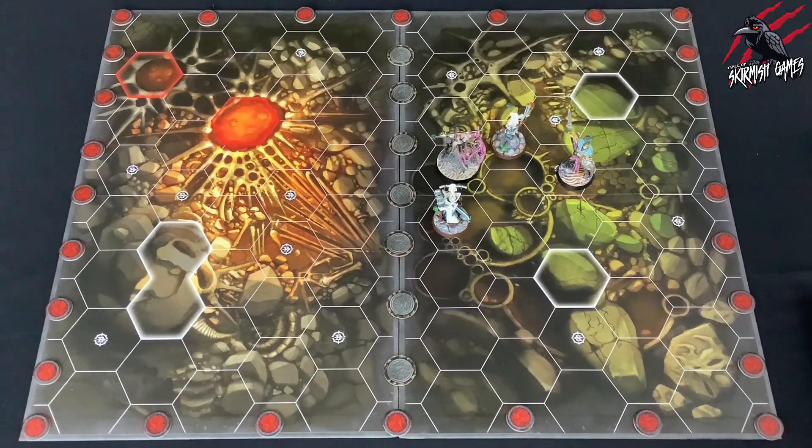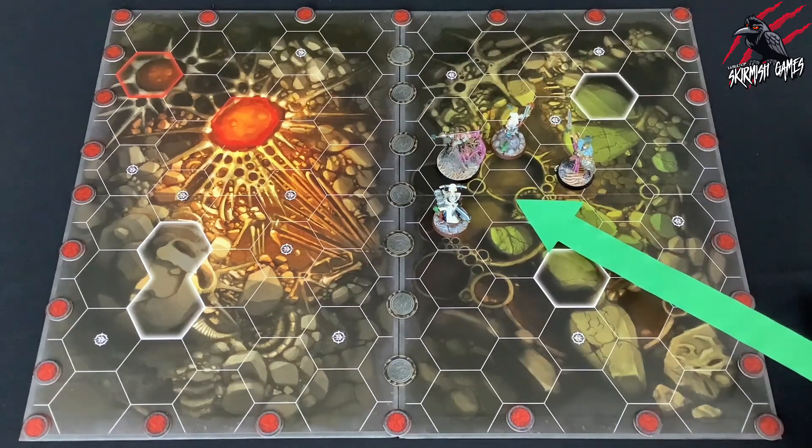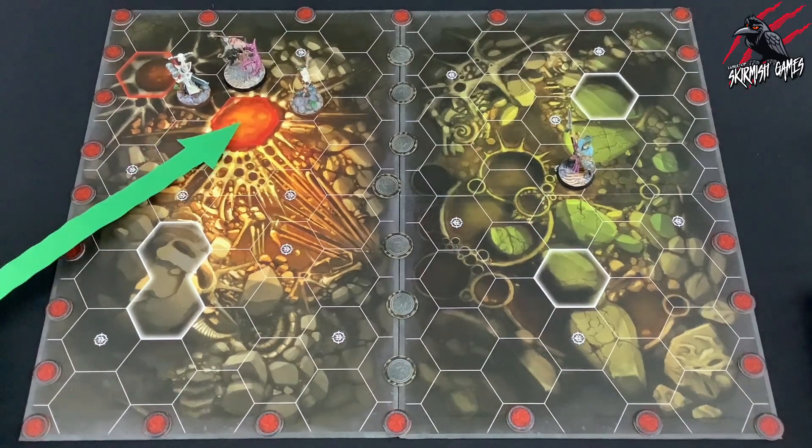Finally, we have empty hexes. If a hex is not occupied or blocked, it is an empty hex in addition to any other types. For example, a lethal hex that is not occupied is both lethal and empty.